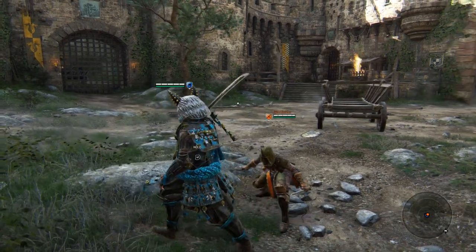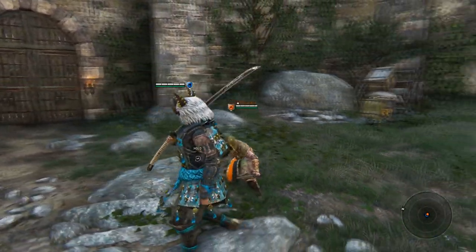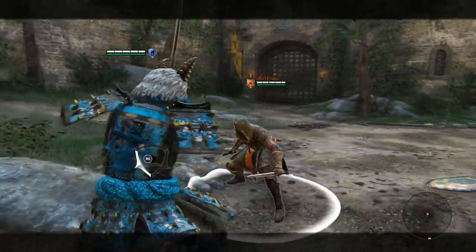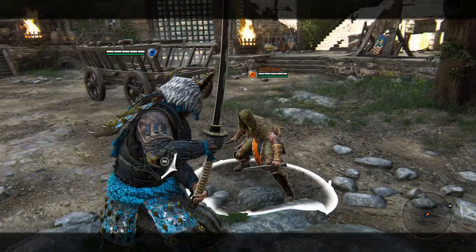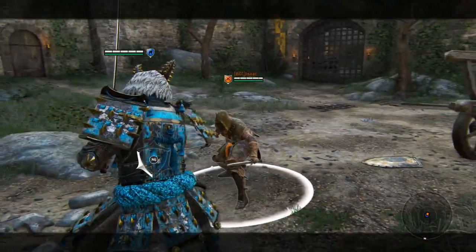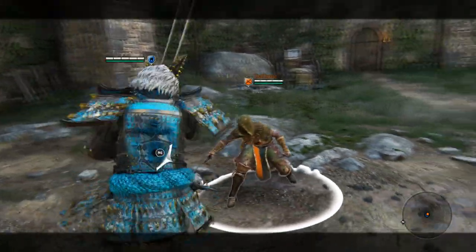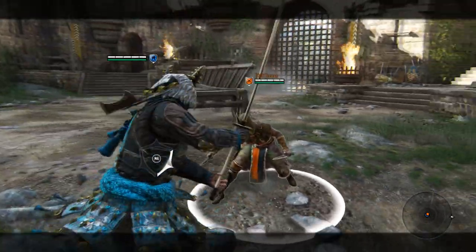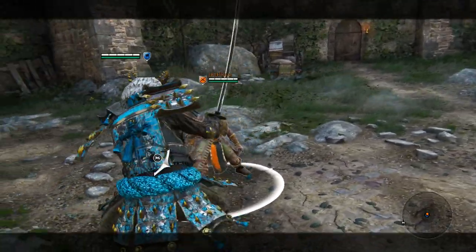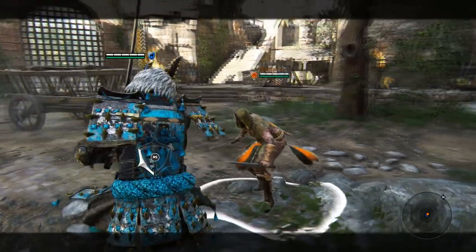Right now I just wanted to show you some of the options you have against Isaac the Peacekeeper bot, since he's been changed a little bit in the patch. A lot of your mind games are going to come from your top unblockable. We'll also cover gear setup and cosmetics, but I really just wanted to get started with some quick tips for you guys — whether you're a little confused on how Kensei works now, or you're new to the class and just want to try him out.